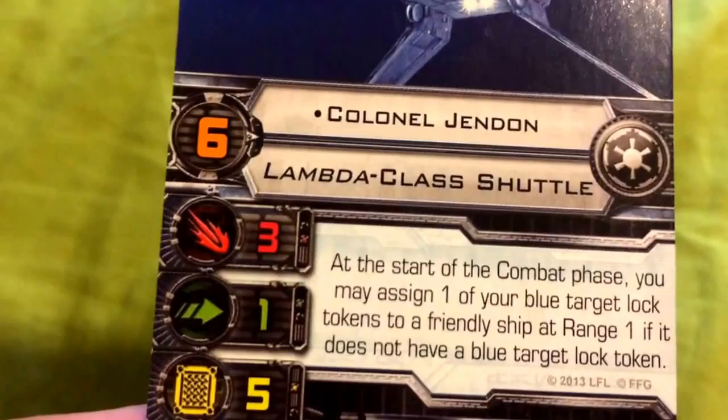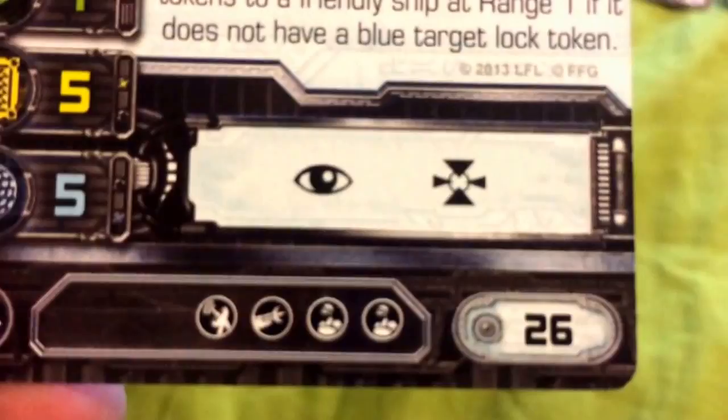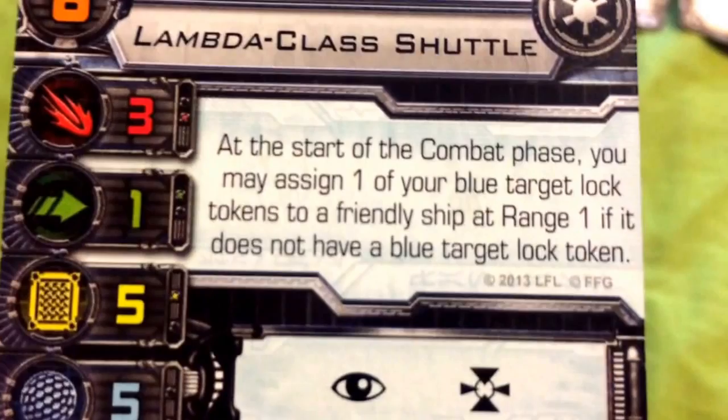Now moving on to the next ship in the build: an Imperial Shuttle piloted by Colonel Jendon. He has a pilot skill of 6 and flies the Lambda-class Imperial Shuttle. He has an attack value of 3, an agility value of 1, a hull value of 5, and a shield value of 5. He can take the Focus and Target Lock actions. He costs 26 squad points, and he's able to take a systems upgrade, a mounted gun upgrade, and 2 crew slots. His ability states: at the start of the combat phase, you may assign one of your blue target lock tokens to a friendly ship at range 1, if it does not already have a blue target lock token.